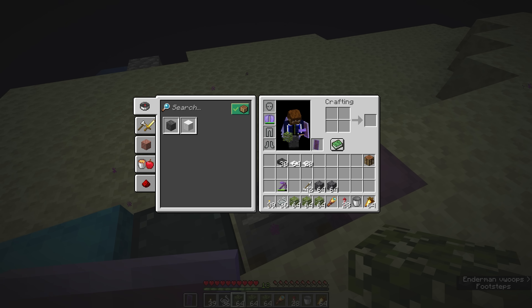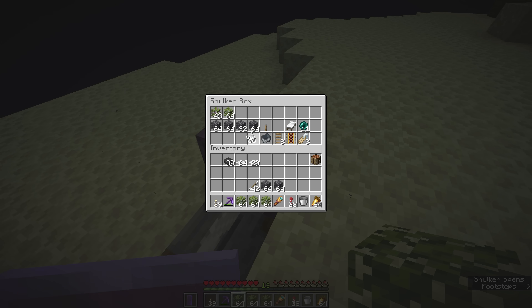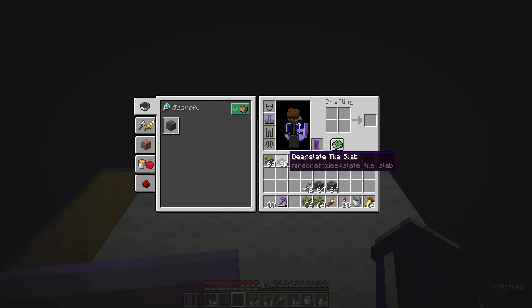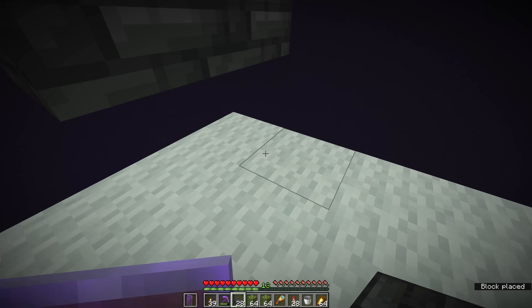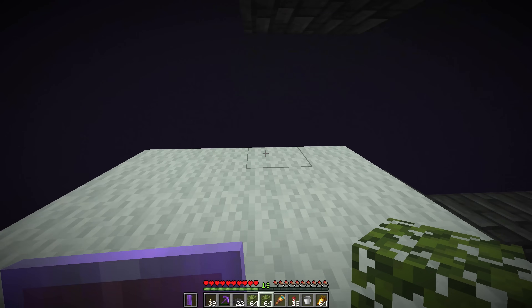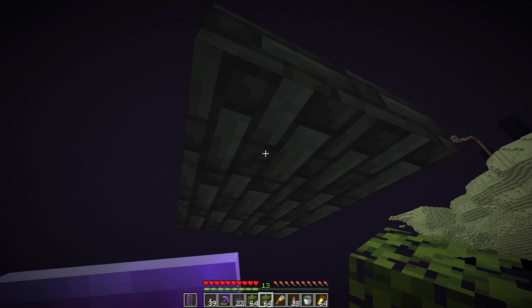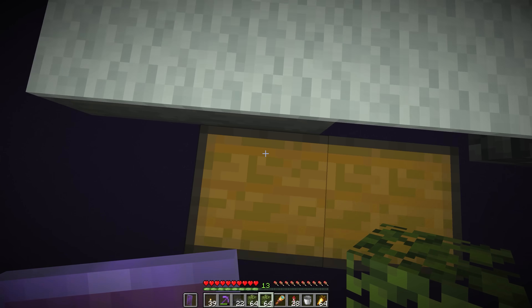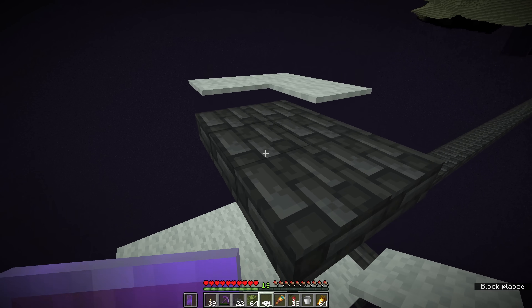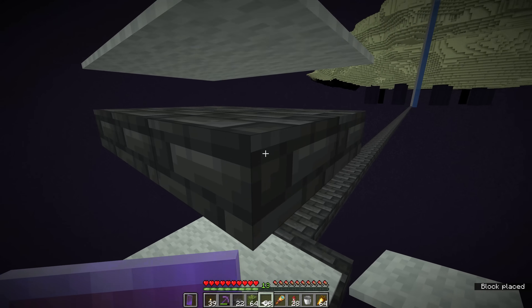I'm feeling more confident now so I think we're probably going to bring the pickaxe with us so that we can mine up some deep slate if we misplace it. We're bringing a couple of stacks of leaves and the carpet. Now this platform is large enough that we can swoop down and land on the carpet. For safety we're going to place a row of slabs directly above us in a two by three area where we're standing to stop endermen from teleporting directly behind us.